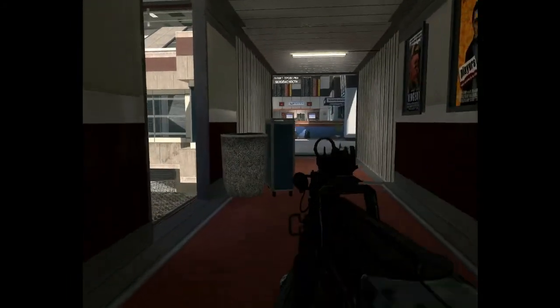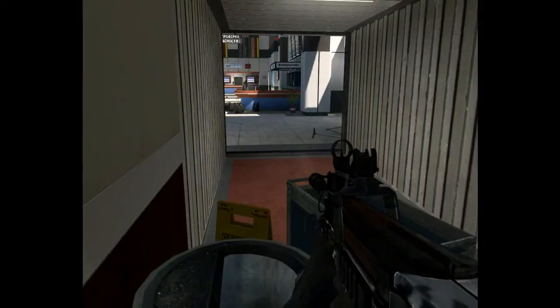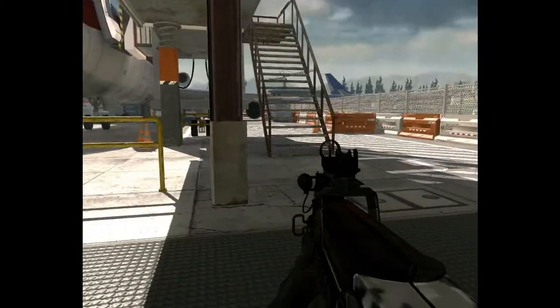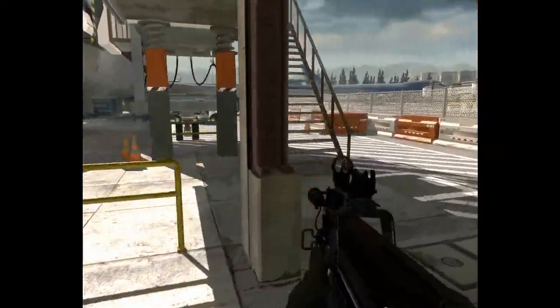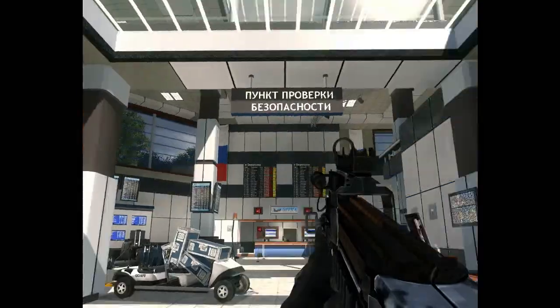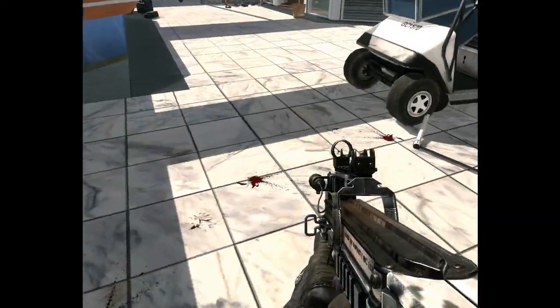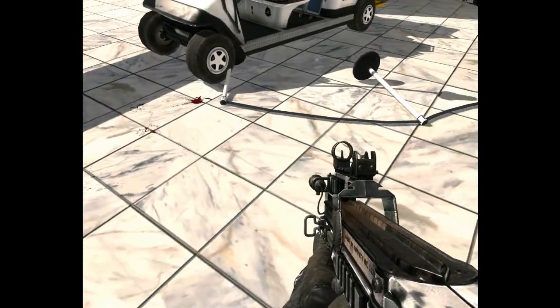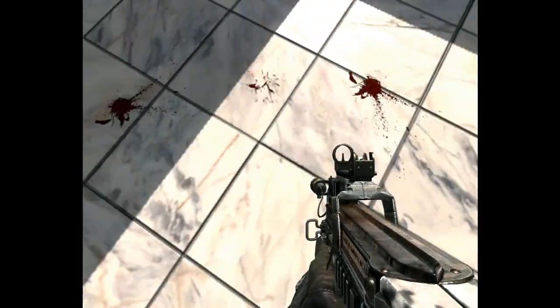The ramp area takes us down to the plane or back into the terminal depending on how you look at it, with stairways heading down to the tarmac. This tarmac area is important because for those getting killstreaks, this is pretty much your only spot for getting your packages in. Too many times people inside the terminal have tried to get their packages inside and it actually gets stuck up on the roof. Basically all the white areas are theoretically windows, so some people throw their packages against the wall which bounces into those white areas.